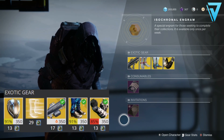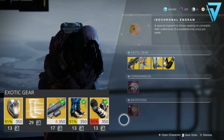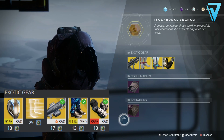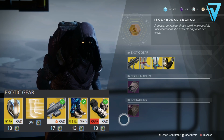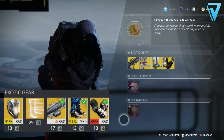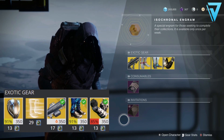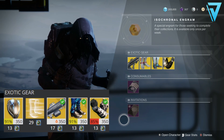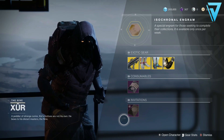For Destiny 1 we have the Helm of Innermost Light for the Titan, a legacy engram for some boots, Nemesis Star which is a great exotic machine gun, Transversive Steps again over in D1, and Young Ahamkara's Spine for the Hunter at a very poor roll of 85. Any of those armor pieces will cost you 13 Strange Coins and the weapon will cost you 17, should you need them.